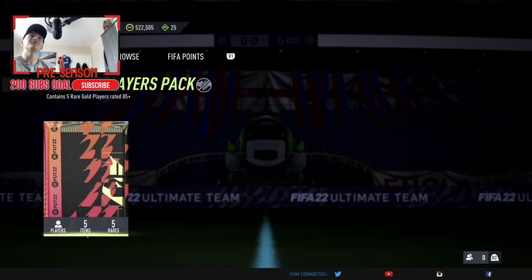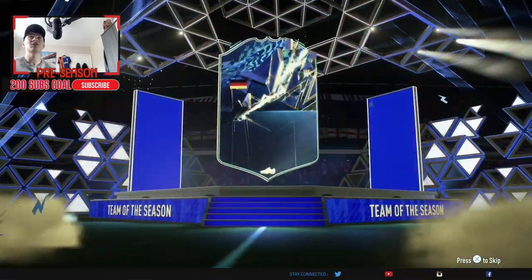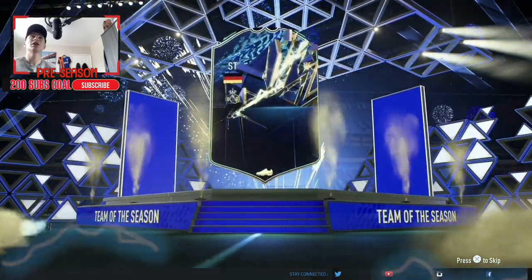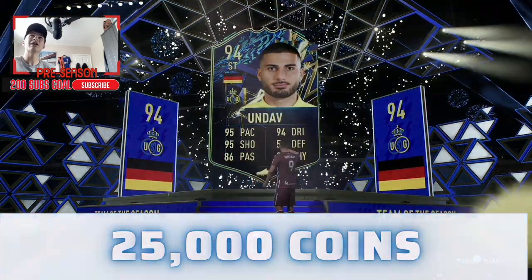And now we have the 85.5 pack. Please like and subscribe — trying to hit 200 subs — as we hit a standard Team of the Season as the face card, a German striker. It's going to be an Undav, who's currently at Brighton, replacing Nian Mopay.